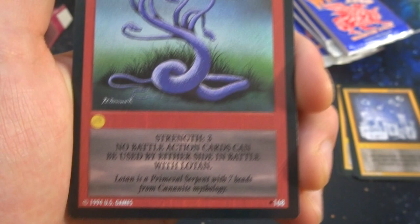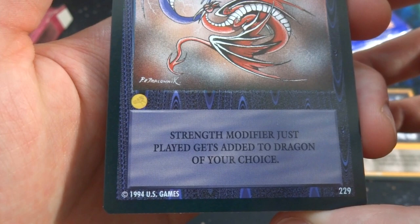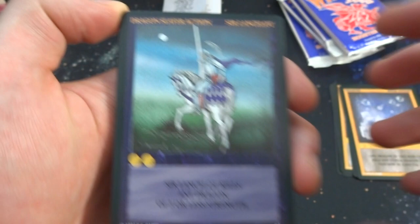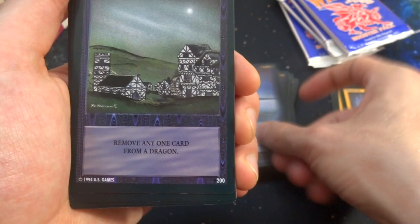Got a Lernaean Hydra — wait, this one has seven heads! One, two, three, four, five, six, seven — seven-headed dragon, strength three, one gold. No battle action cards can be used by either side in battle with this one. Got Steel Strength — yin and yang kind of going on, red and purple stealing each other's strength. One gold, strength modifier — whatever modifier your opponent played gets added to your dragon of choice. Got Sir Lancelot — kills any dragon of three or less strength, two gold. Always reminds me of Monty Python.